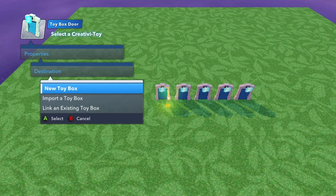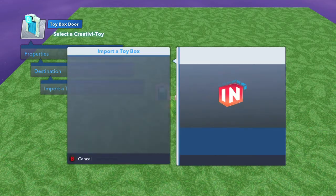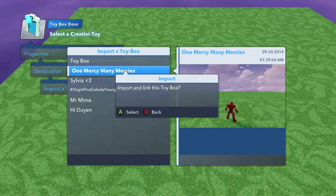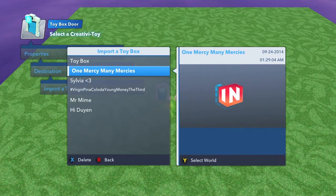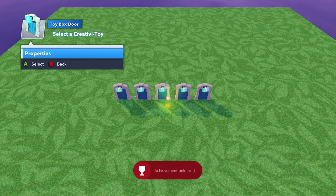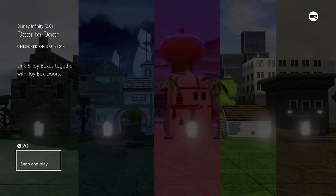To do this, go to Destination, hit A, go to Import a Toy Box, and select a toy box. For each of the doors, you want to select a different one — make sure they each lead to a different toy box. That's very important for the achievement. Once you manage to hook all five up to a toy box, you should get the achievement for 20 gamer score. And that's all there is to it.